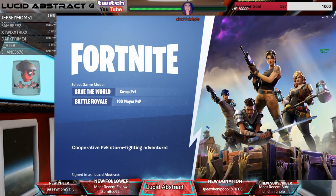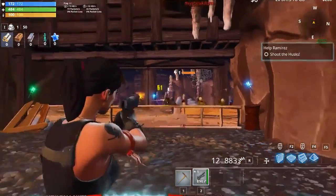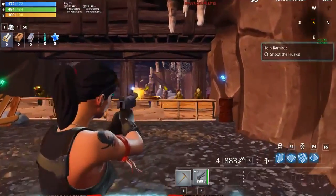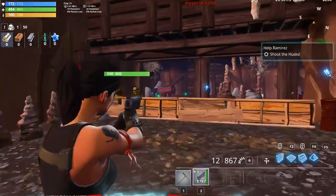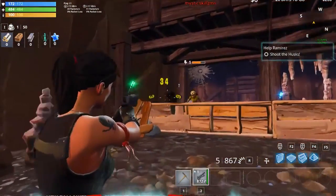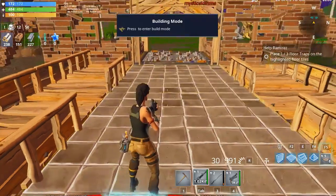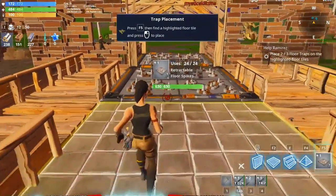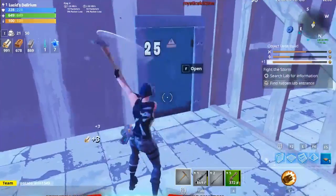In Fortnite Save the World you start out in Stonewood, start out as Commander Ramirez. The tutorial teaches you how to shoot zombies, how to kill things, it'll show you how to lay out traps, build your first kill tunnels, and then send you on your way to go exploring and farming stuff.